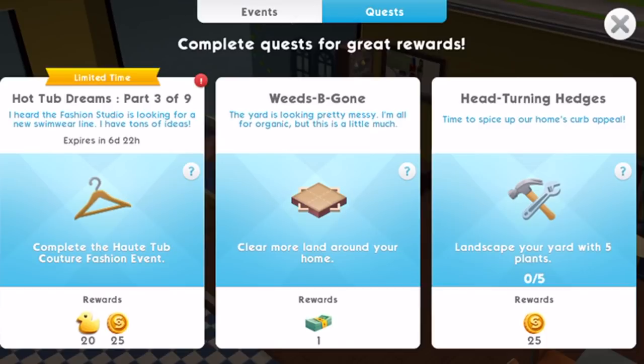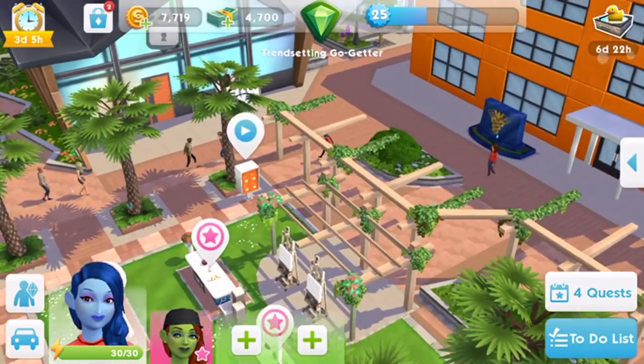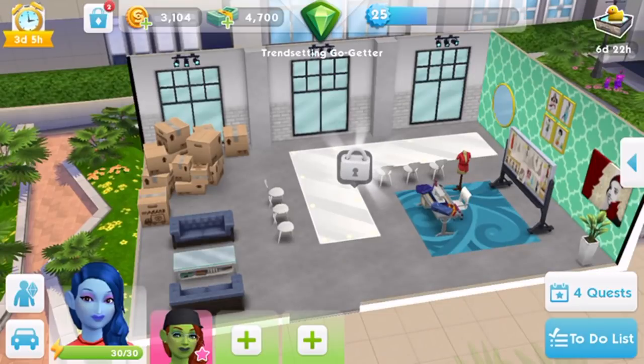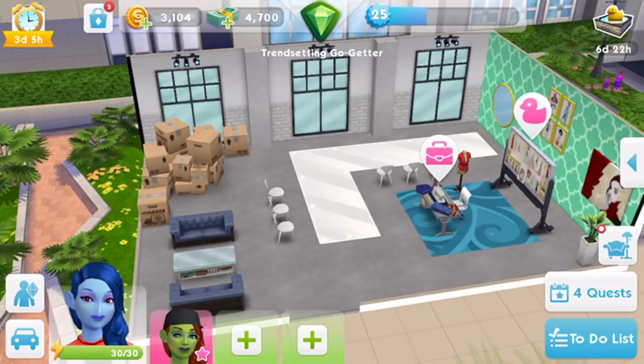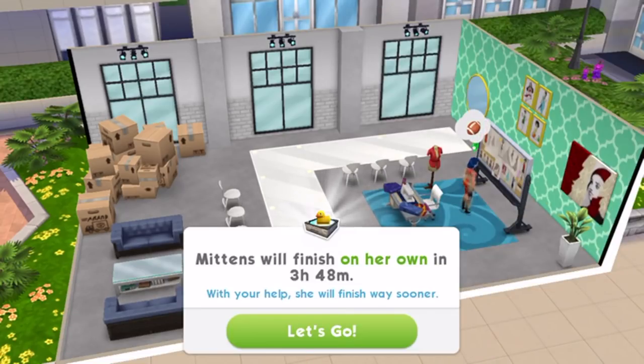Part 3: Head to the fashion studio to try out the Hot Tub Couture fashion event. The fashion studio is in Market Square, so you will need to have that unlocked. Unlocking it costs quite a lot — it didn't cost one of us as much, possibly because of the order in which things were unlocked. It ended up being like a massive debt.